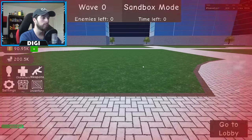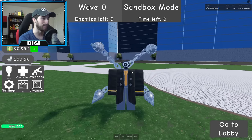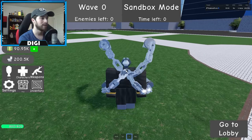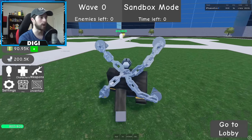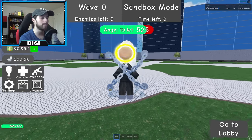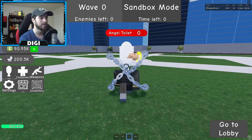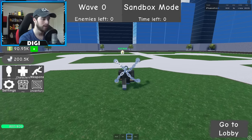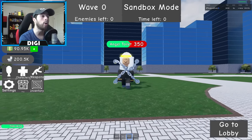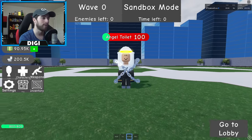Let's check out Big Drill Man — I won't check out all of the characters because I want to leave some surprises. We've got Punch, Kick, and Drill Attack. Let's bring in the Angel Toilet. The punch does a little more than 50. The Kick does good damage. The Drill Attack did about 200 damage — maybe closer to 250, I'm bad at math!